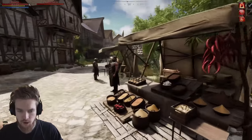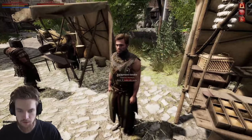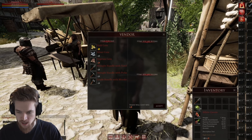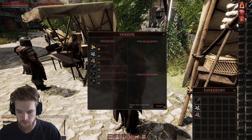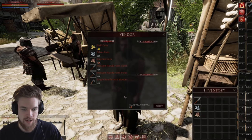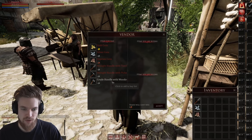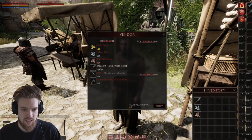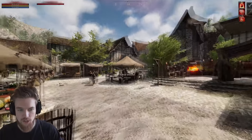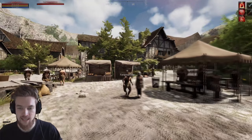Come over to the equipment vendor. Open your inventory, right-click items, and sell them — you can have almost 10 silver already. You can buy yourself an axe for one silver, a pickaxe, or another torch. But I'm going to show you a much faster way to get gold.